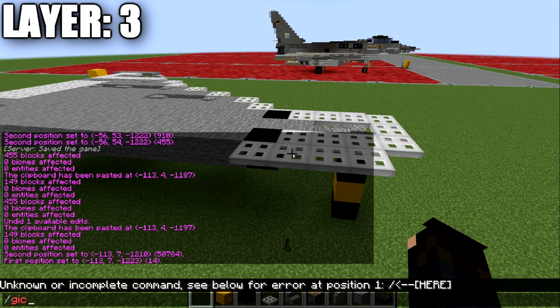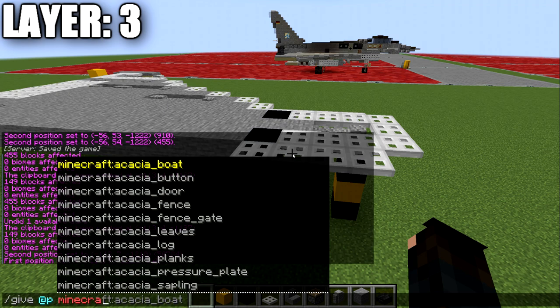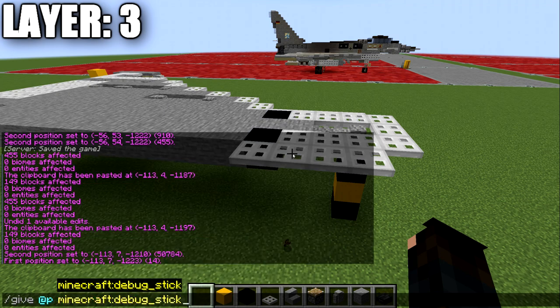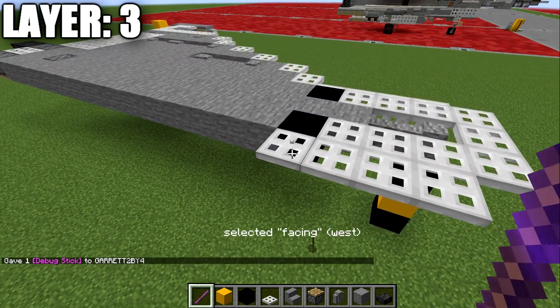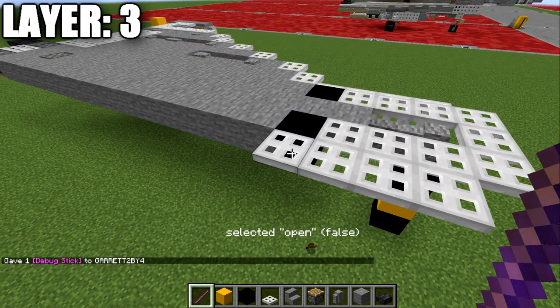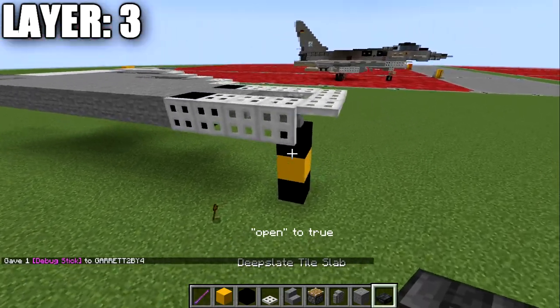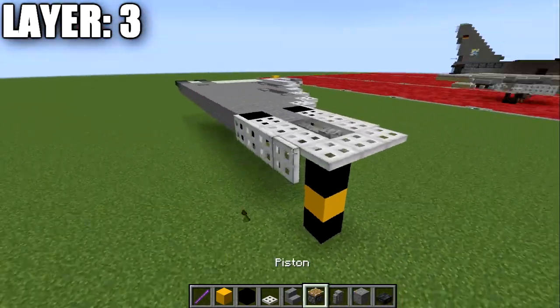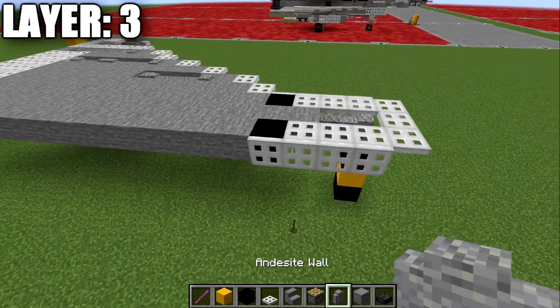We're going to use the command '/give @p minecraft:debug_stick'. This will give you the glowing stick. We can then left click these iron trapdoors until we get the 'open: false' prompt, then right click it, and you can manually close those iron trapdoors without a redstone source. This helps form our intakes. Again, birchwood trapdoors can be used on other versions as an alternative.